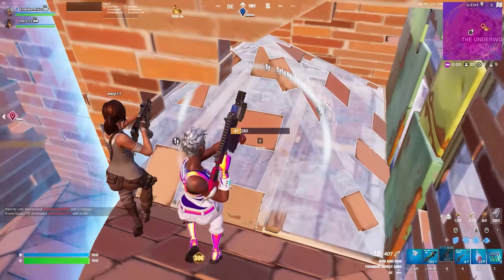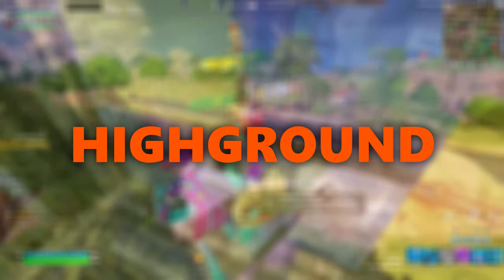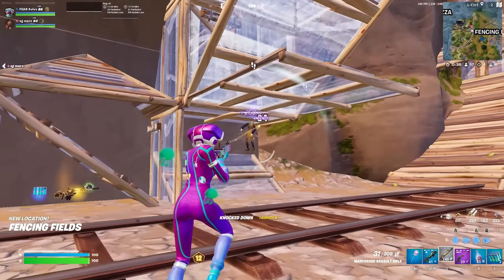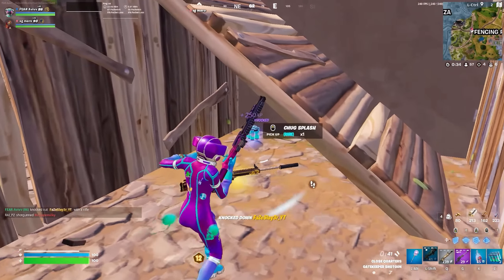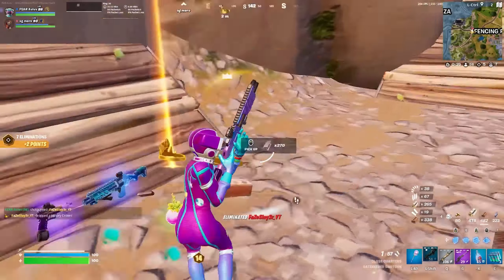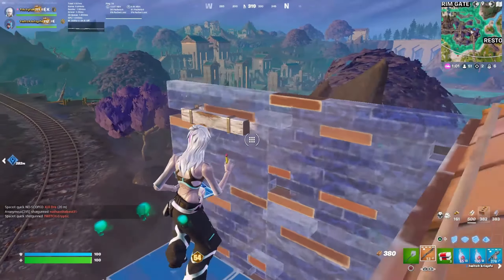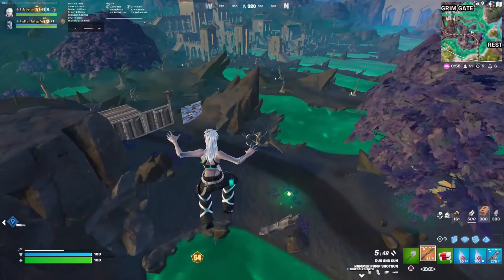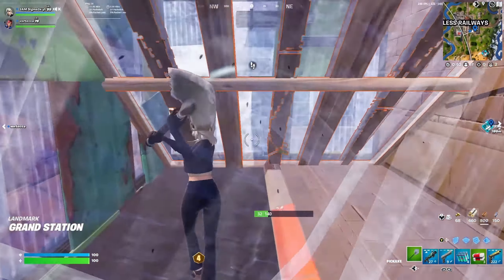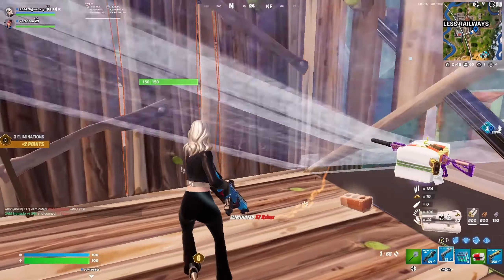My final aspect of off-spawn fighting, very relevant to the modern day of the game, is high ground. High ground is the most important aspect of off-spawn fights because if you're on top of a building or have an elevated ramping position, it's a lot easier to stay protected and have better sightlines onto your opponent. For example, if you're ramp rushing somebody on the opposite side of your POI and they don't notice you coming, you can get a free beam on them and potentially eliminate them. Even if they do see you coming, you're more likely to spray them from above, take their cone, take their floor, double edit on them, and eliminate them.